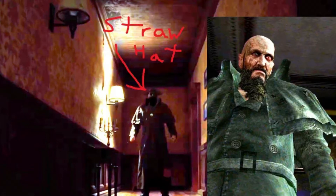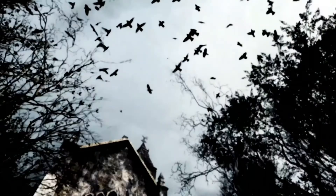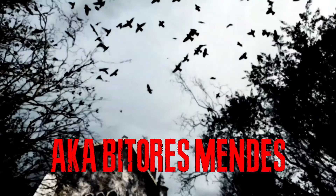Leon is having a dream about something taking over his body. We saw a close-up of Ashley's face. We saw Gennaro swinging his axe. And here we see a bunch of crows flying over either the church near the village or the big chief's house.